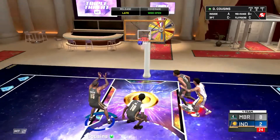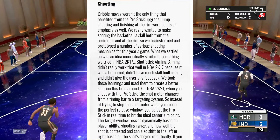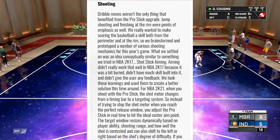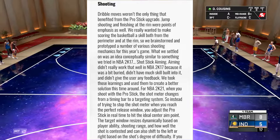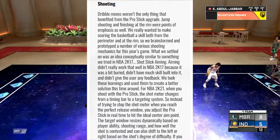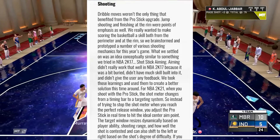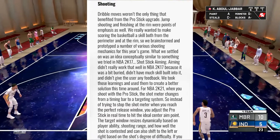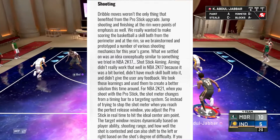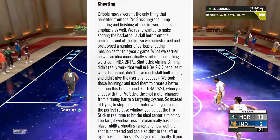Now let's come to the shooting part. Dribble moves weren't the only thing that benefited from the Pro Stick upgrade — jump shooting and finishing at the rim were points of emphasis as well. They really wanted to make scoring the basketball a skill, both from the perimeter and at the rim. They brainstormed and prototyped a number of various shooting mechanics, settling on an idea conceptually similar to something tried in NBA 2K17: shot stick aiming. Aiming didn't really work well in 2K17 because it was a bit buried, didn't have much skill built into it, and didn't give the user any feedback.